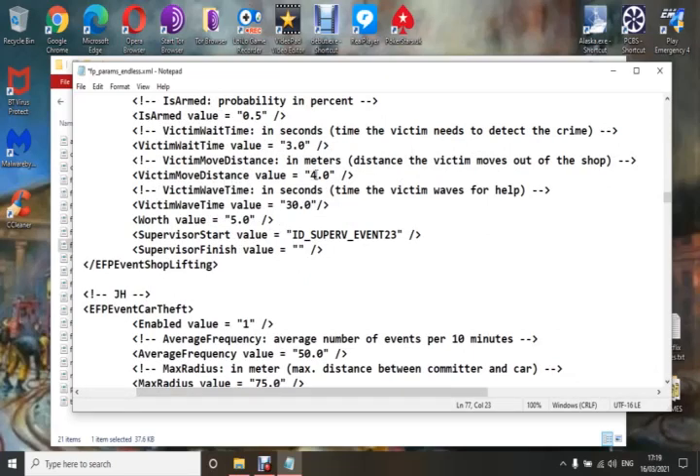There are other things you can change here, such as the distance value between the victim and the perpetrator, and the time the victim needs to detect the crime.